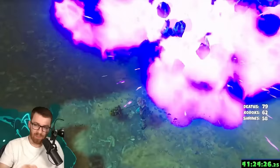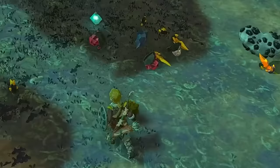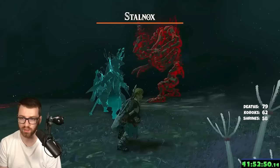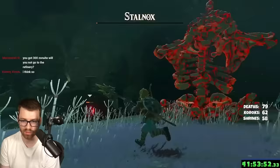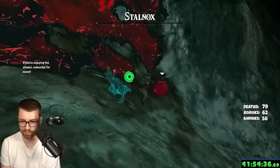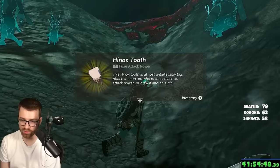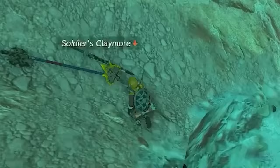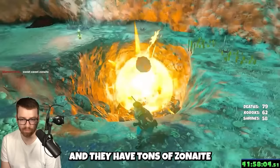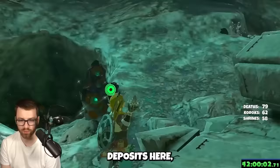These bosses are a beast — a large crystallized charge gives 20 of them. Fighting a Stalnox: its eye literally falls out, just don't let it get back in. We beat him! 20 more Zonite charges — we just hit the jackpot!